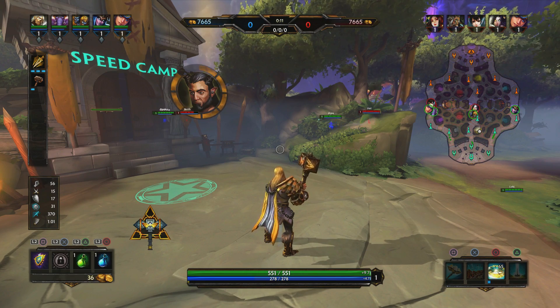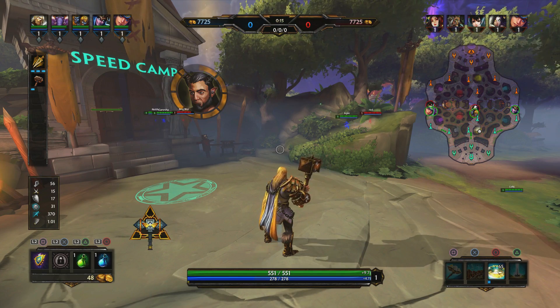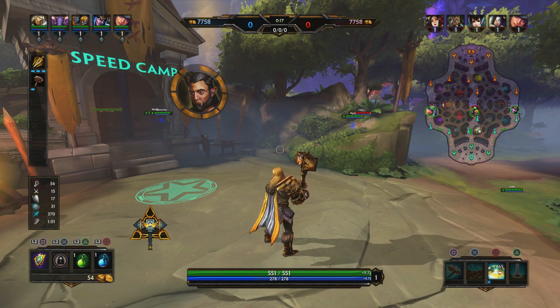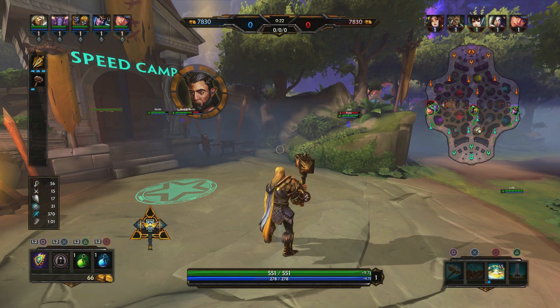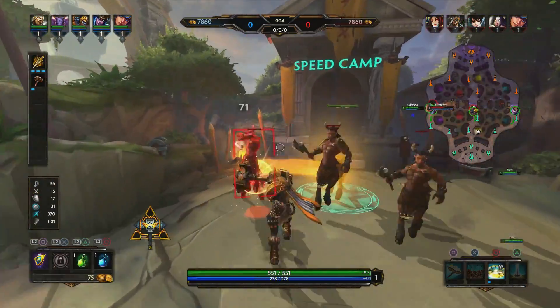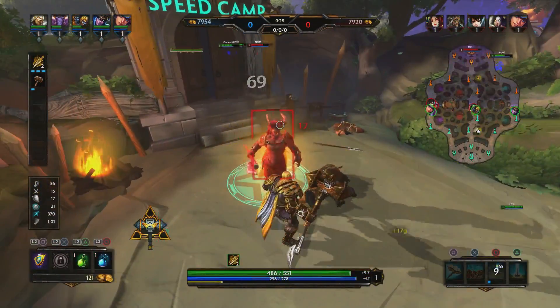Teutonic Rift is his two. Thor slams his hammer on the ground, causing a fissure to appear in front of him, stunning all enemies and blocking movement. Now this ability can be kind of tricky to learn. You can block enemies off, or block your team away from enemies and really let people escape. So you have to be careful when using your two.